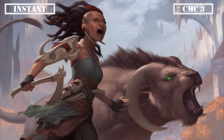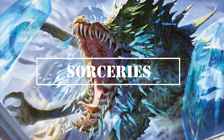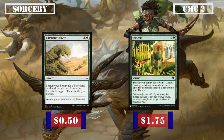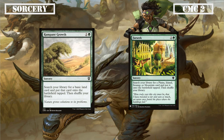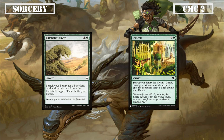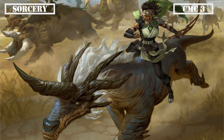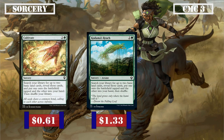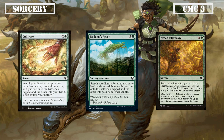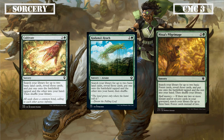Now with instants covered, let's move on to our sorceries. Moving right into CMC 2, we have ramp in the form of Rampant Growth and Farseek. Both get us a land into play tapped, with Rampant Growth getting us any basic and Farseek getting us any land that's treated as a mountain, giving us a cheap and effective land ramp piece which is why we run them. The CMC 3 slot keeps on the ramp plan with Cultivate, Kodama's Reach and Nissa's Pilgrimage. Cultivate and Kodama's Reach are effectively the same card, both having us search for two basics, putting one into play tapped and the other in our hand. Nissa's Pilgrimage is similar, only grabbing basic forests, but having spell mastery to compensate, pulling three forests instead of two if we have two or more instants and/or sorceries in our grave.